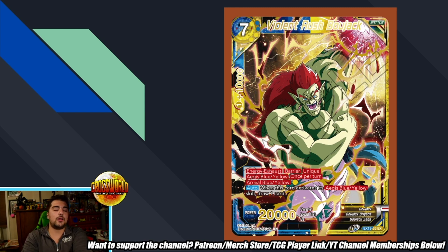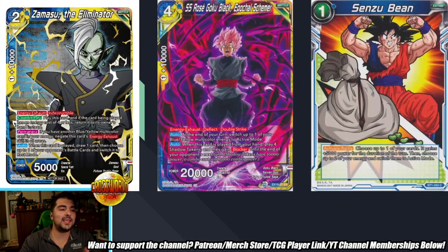There are some big changes to talk about with how to play Blue-Yellow, but firstly I want to talk about what the Blue-Yellow key cards are now. Bojack was definitely the top of that list, and before Bojack got hit I would say the top was Zamasu pre-errata, Bojack, and probably less so Senzu Bean. As for the key cards now that Bojack is gone, Zamasu the Eliminator is still definitely one of those key cards. Even with its errata, you can still counterplay Battle Cards four or less, which is still pretty good.